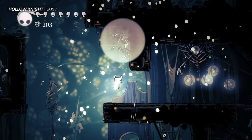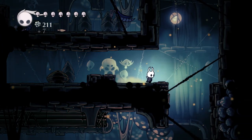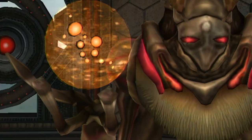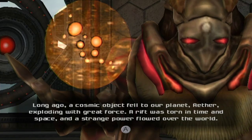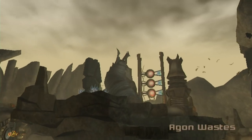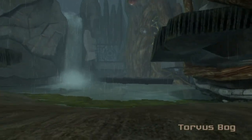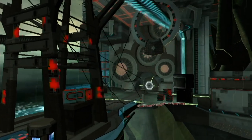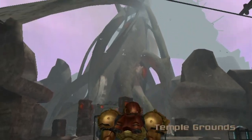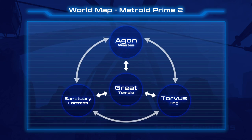Boss Keys looks at how Metroidvanias get made by breaking down the world design of some of the genre's landmark titles. Perhaps the most fundamental change from Metroid Prime 1 to 2 is that the game's world, Aether, is split up into distinct chunks. Agon Wastes is a rocky, semi-industrialised desert. Torvus Bog is a soggy wetland with a secret flooded basement. And Sanctuary Fortress is a striking sci-fi stronghold built high up among the cliffs. They all connect to the Great Temple, which acts as a sort of hub world, and the areas eventually connect to each other as well.